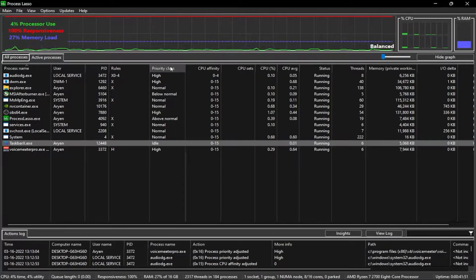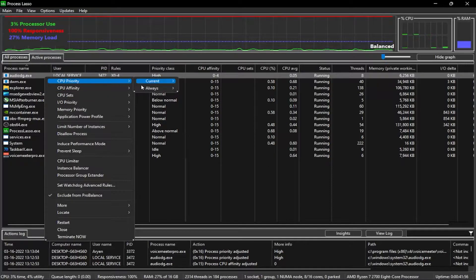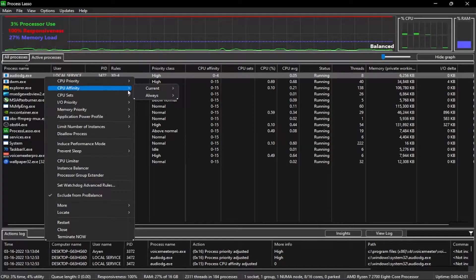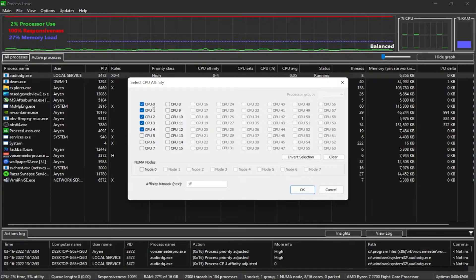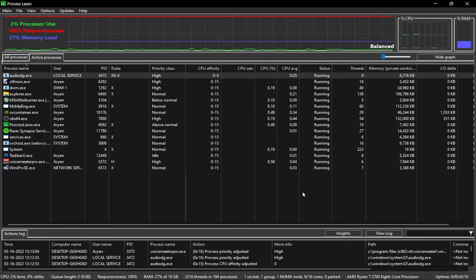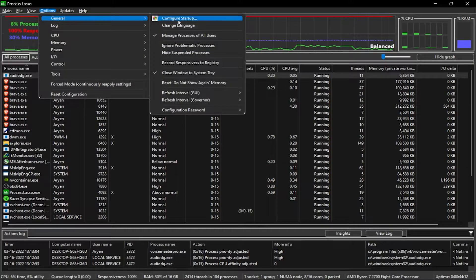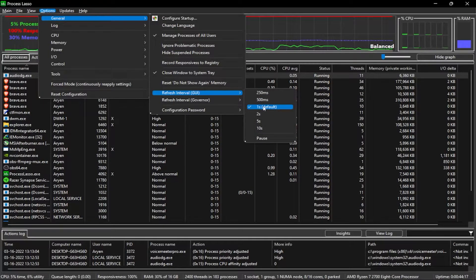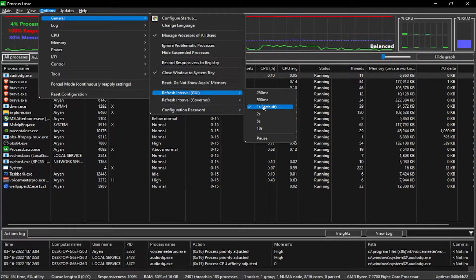If you have Apex open, do the same thing — go to CPU Priority Always and set it to High. Then go to CPU Affinity Always, select CPU affinity, and select CPUs zero through four. Your game will be running as the main process. Then go to General, then Refresh Interval GUI, and make sure it's set to 1 second.